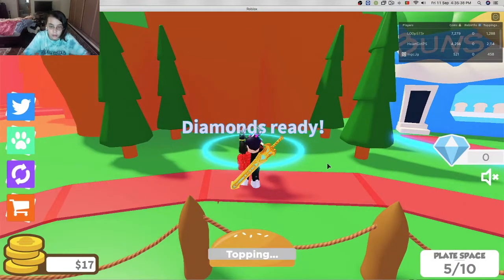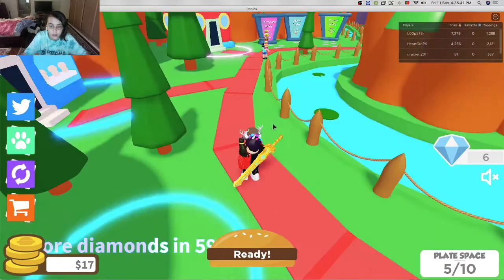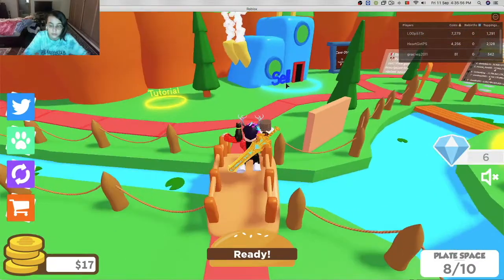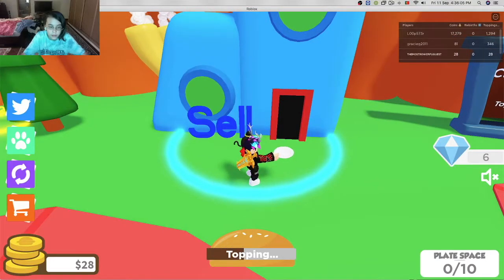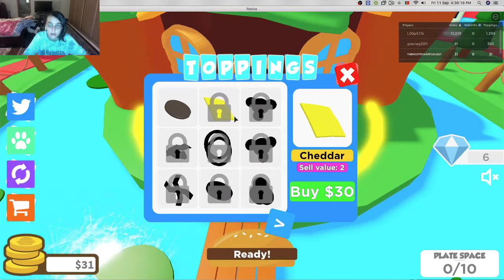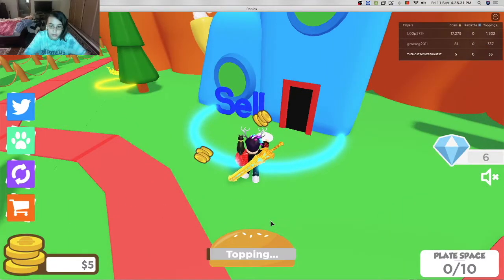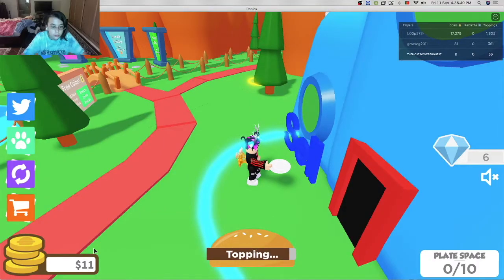We need to make our money go up. We received six diamonds — come back in one hour. Let's go into these maps. Our plate's full — 27 bucks. There we go, 30 bucks. Let's see what you can buy from the shop. Basic burger, let's buy this. Oh, now it's going faster! It's giving us more money, we're going up faster now.